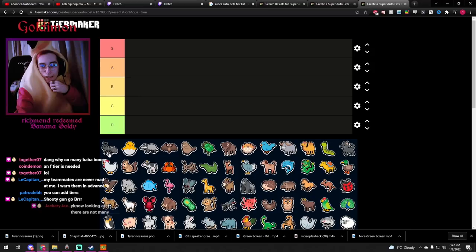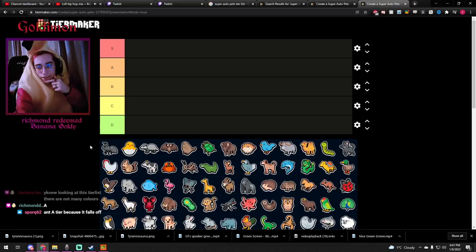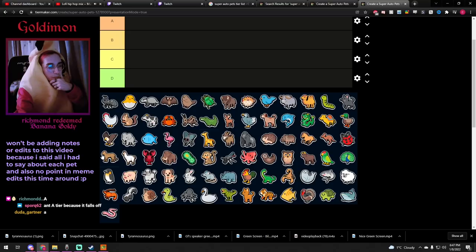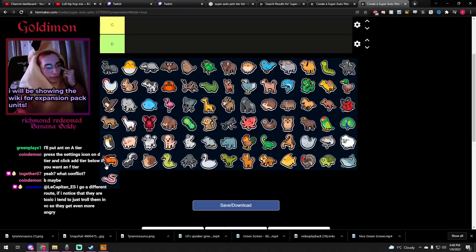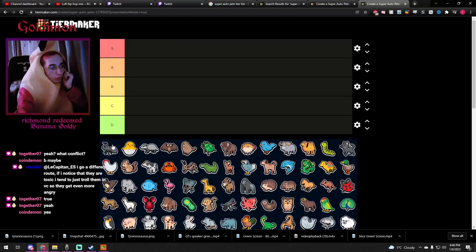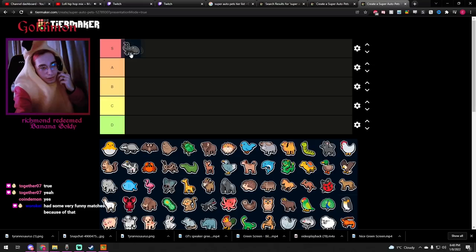We got the Ant first. Honestly, whenever I see an Ant in the first few rounds, I always buy it. The buff is super strong — it's either A or S. There is another conflict: Ant falls off eventually. But we should rate the animals relative to their tiers, relative to their tier power. You can't really compare an S Ant with a T-Rex S or whatever. For tier 1, I think this should be S, honestly. It does fall off, but that's what happens with all units eventually.